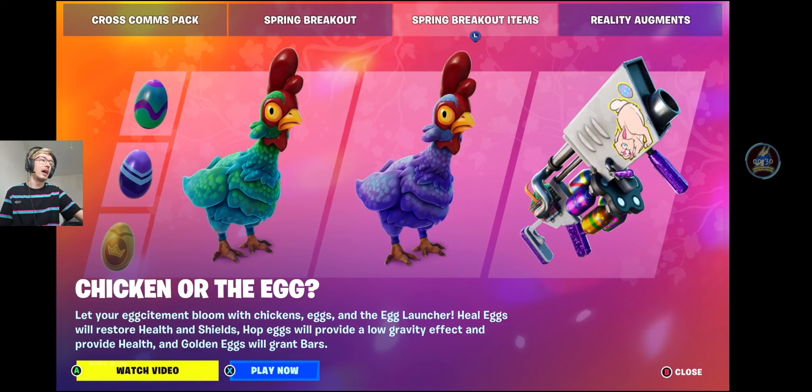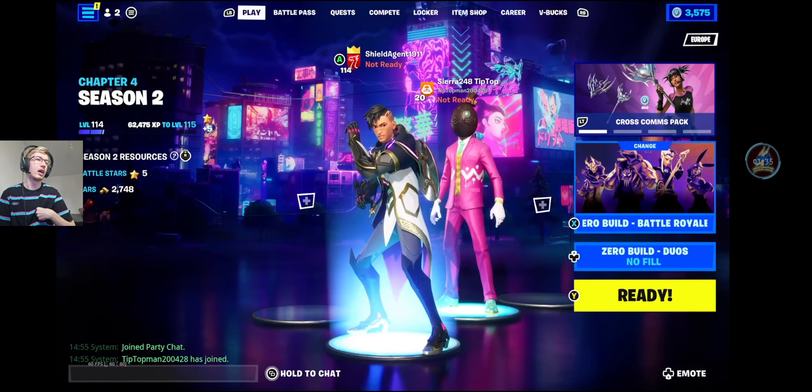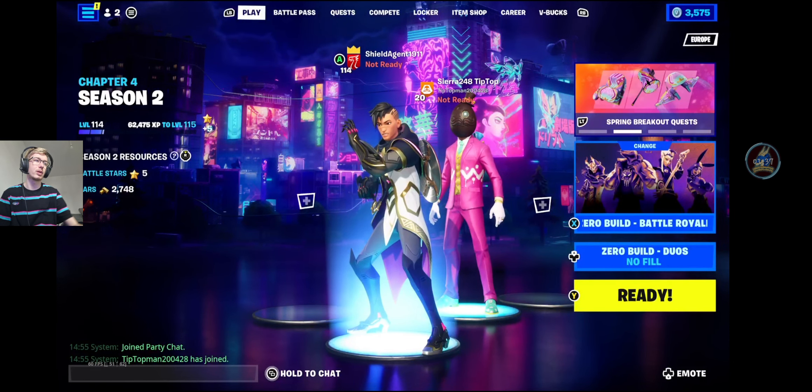There you go — you can see the chickens laying their eggs. This is a very intense video for a little Spring event. We do also have Spring Breakout Quests. Spring into action and complete the Spring Breakout Quest by April 11th to earn the Bloom Backsack Backbling, the Nana Bloom Hammer Pickaxe, and the Fresh Flyer Glider. Nice and Easter-y. We also have some new reality augments. In this update, parts of the island are getting a makeover — from cherry blossoms to spring chickens.